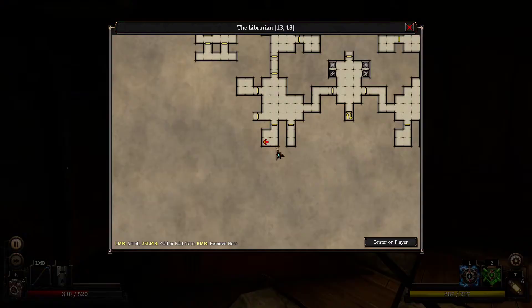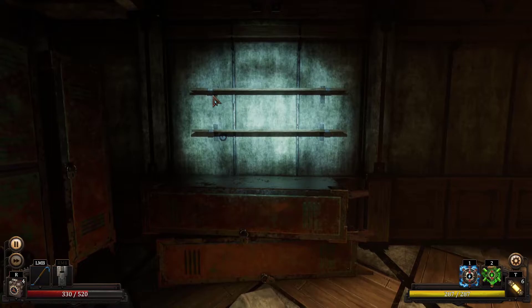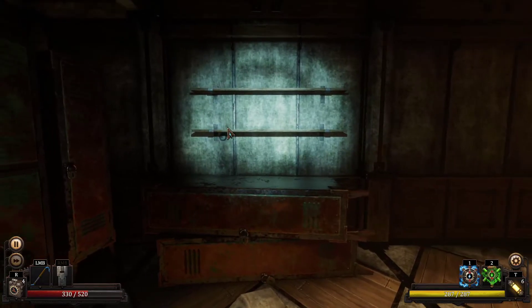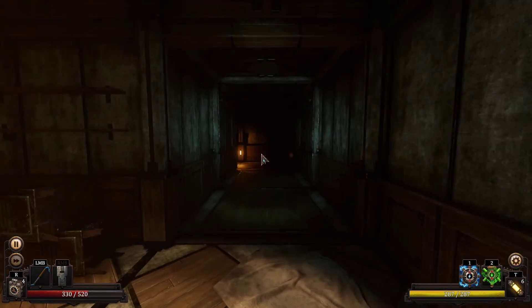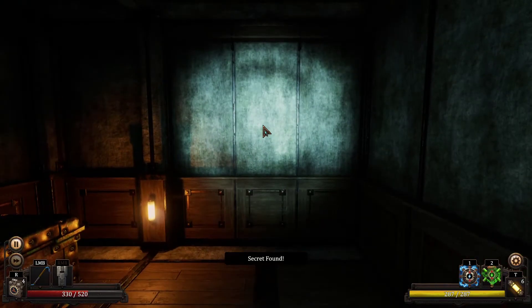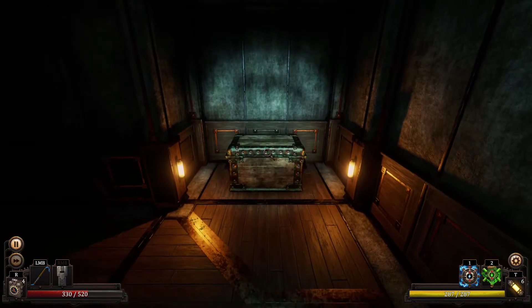So in this room, to the left of the door that you cannot open, you can find these shelves and below them you will find this sneaky little button. Press that, this wall will open and you have just found your secret, which is here. I will not spoil the contents however.